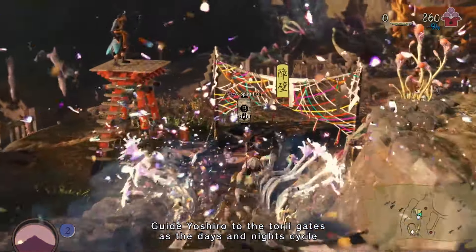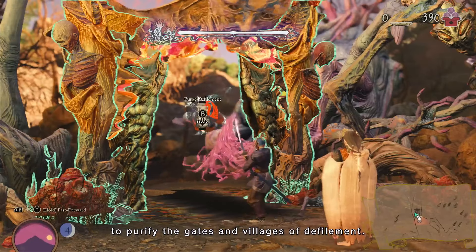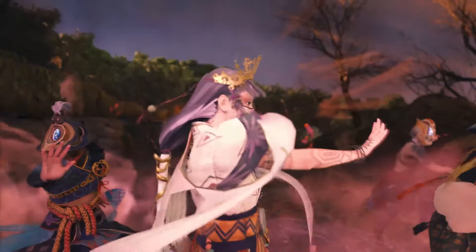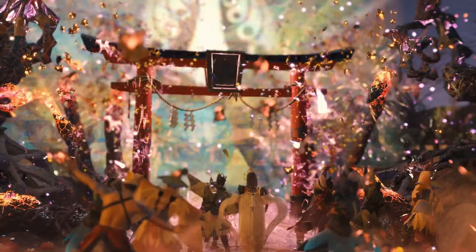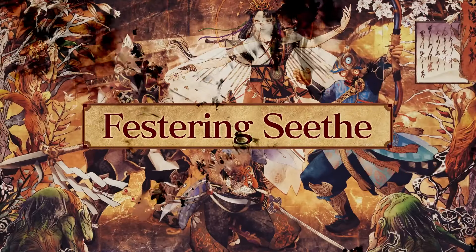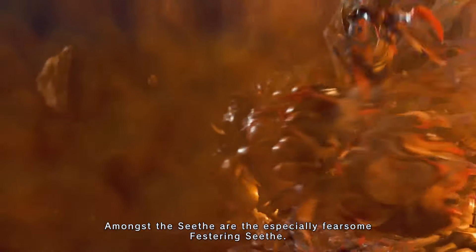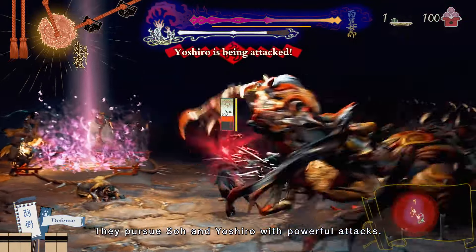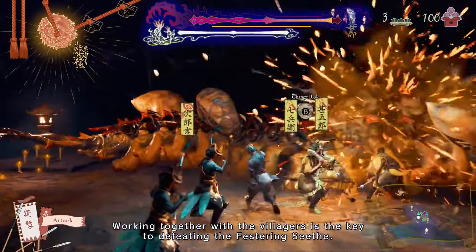Guide Yoshiro to the Torii gates as the days and nights cycle, to purify the gates and villages of defilement. Amongst the Seeth are the especially fearsome festering Seeth. They pursue So and Yoshiro with powerful attacks. Working together with the villagers is the key to defeating the festering Seeth.